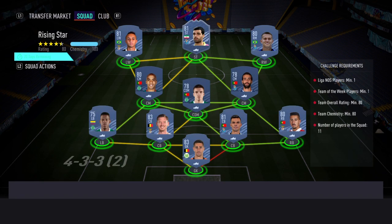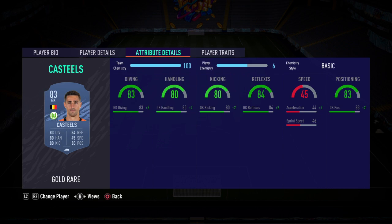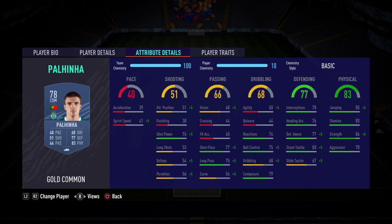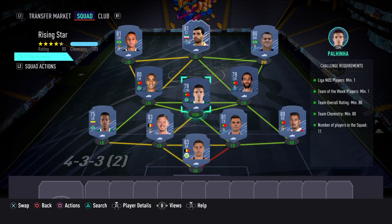This is a League of NOS team — basically League of NOS one players. You need one Team of the Week player. We've gone with Terame. I'll just flick through the cards: Castiles, Everton, Terame, Otavio, Giao, Mario, Sergio Oliveira, Polina, Borgia, Vatongan, Pepe, and Andre Almeida. This one costs about 20k, making it the cheapest SBC of all of them.